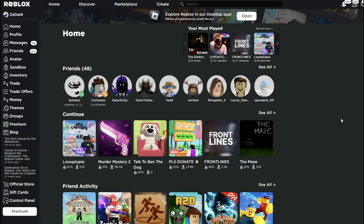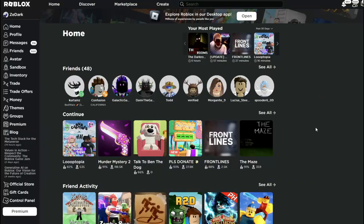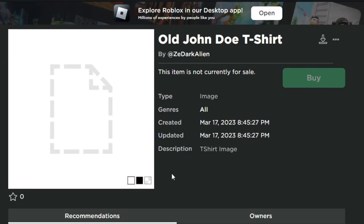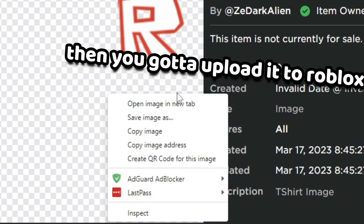Alright, so today is March 18th, which is the day of John Doe. I'm going to show you guys how to become John Doe for free. First thing you're going to do is download this t-shirt image, which I'll probably link in the description. It's in my Discord server, so make sure you go join it and you can just right-click it and save the image.